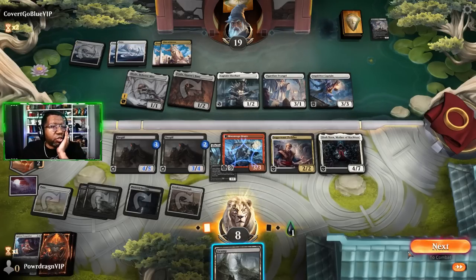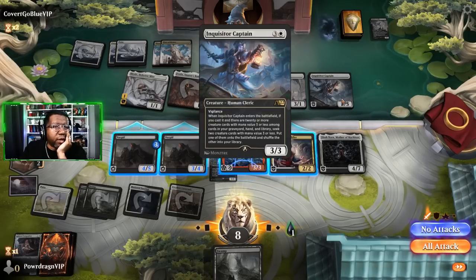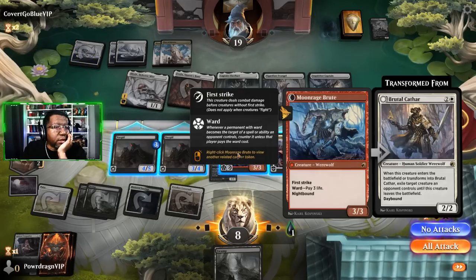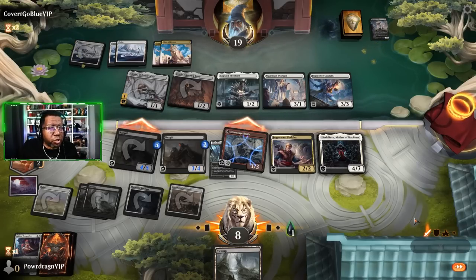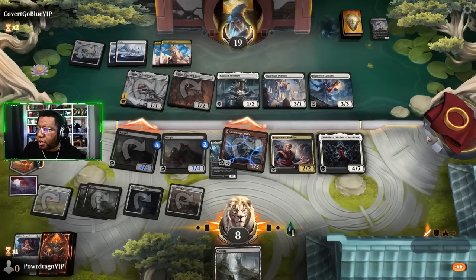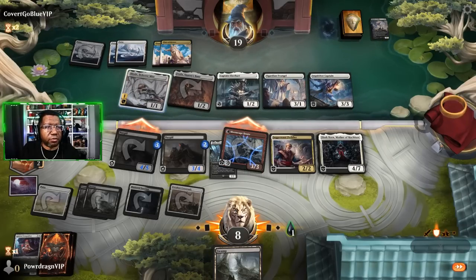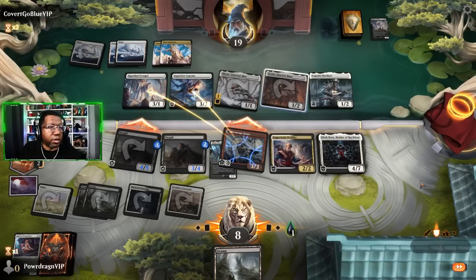We attack with the 4/5 - they could block with these two and we'd kill both of them, then they just have a bunch of one-power things. We could just attack with the brutes. We're only at eight so there's probably some stupid way we die here, but gotta risk it for the biscuit. There's the ring - when you click it, it just shines and flips. They'll get you out of the back, that works.